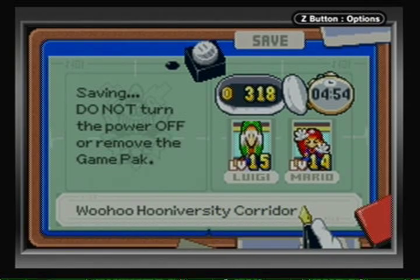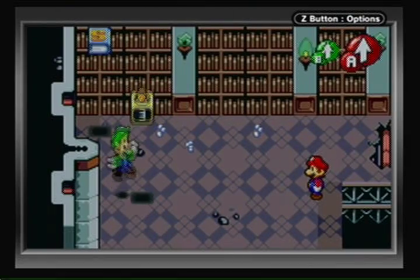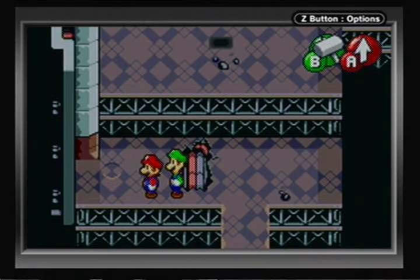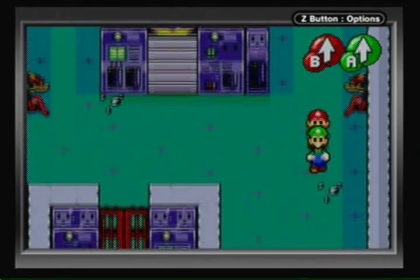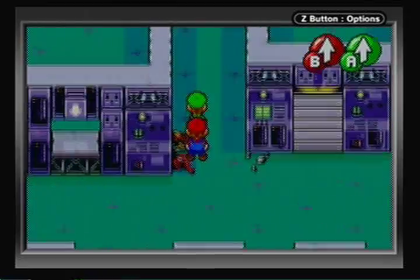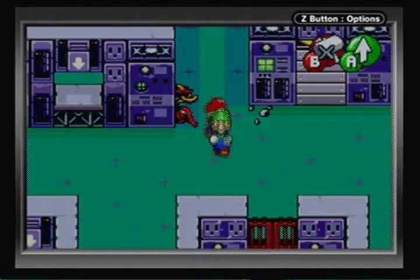Let me save my game here in the Woohoo University corridor. Look at all that experience I gained. Let's give it a shot — you do actually still get coins from this. I don't really need all those coins. I do want to get this though — switch to hammer. You can see the little indent there; you gotta keep a lookout for those. Chuckle beans are in limited supply — they're not like Hoo Beans where you can get a bunch of them.